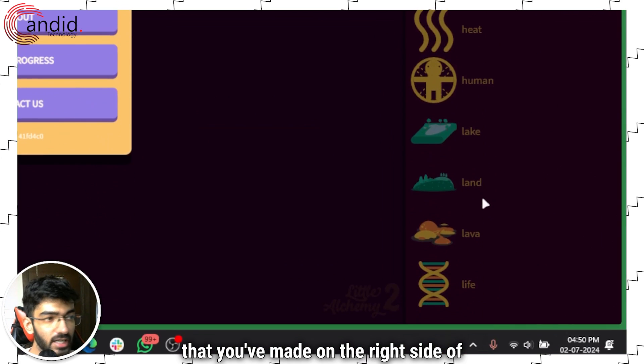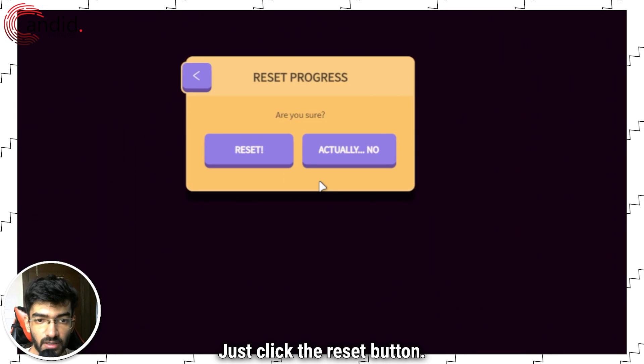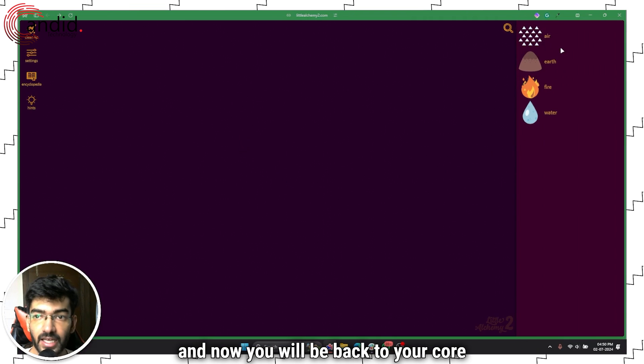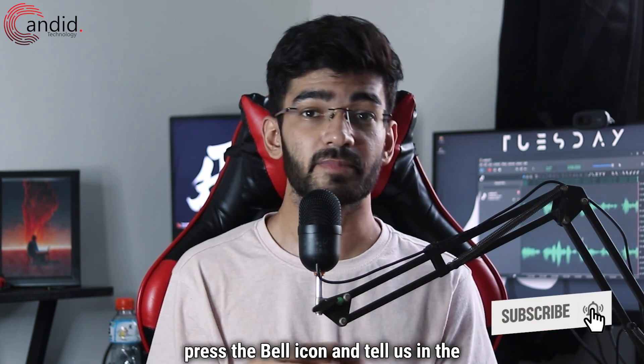It'll ask you if you're sure to reset your progress — click Reset again, and now you will be back to your core elements. If you like these videos, consider subscribing, give us a thumbs up, press the bell icon.